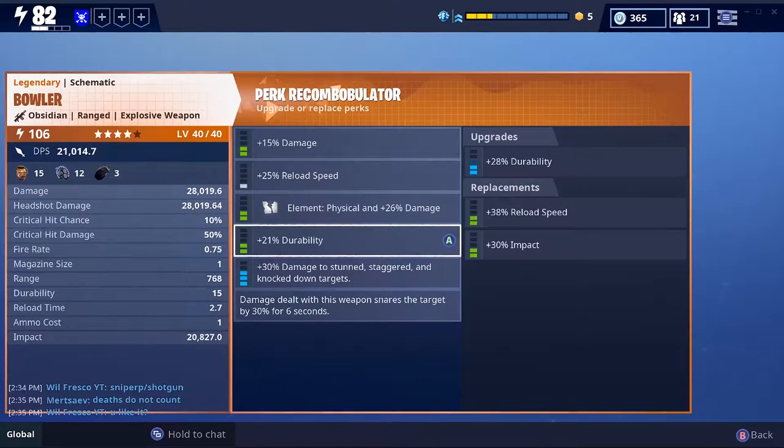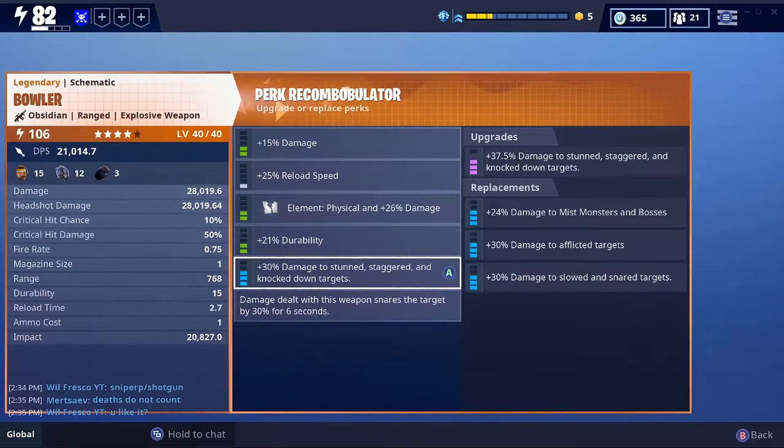The durability - you can change reload speed and impact. And the other perk you can change to damage to mist monsters, damage to afflicted targets, or damage to slow and snared targets. This already has snare on it, so if you add more snare on it I guess it'll be pretty cool. Or afflicted - whatever you guys prefer. Anyway, we're going to take it in game, have some fun with it, and let's see what damage we could do.